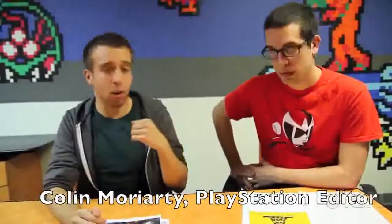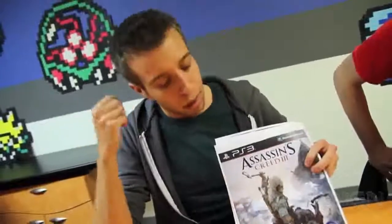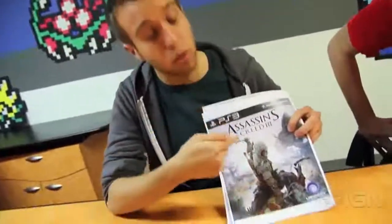How's it going? I'm Andrew Goldfarb, this is Colin Moriarty. We're here today to talk about Assassin's Creed 3. Today Ubisoft revealed the box art for the game, and there's some interesting stuff going on with this. We want to talk a little bit about the history we can pull out of this image, as well as what it means for Assassin's Creed specifically. We know that Assassin's Creed Revelations finished the story of Altair and Ezio, and this guy is some new descendant of Desmond.